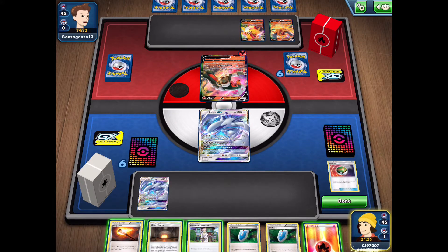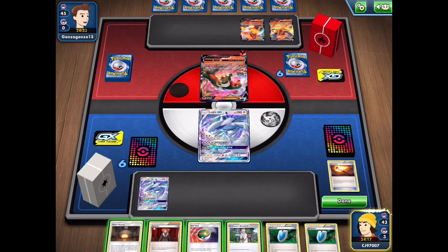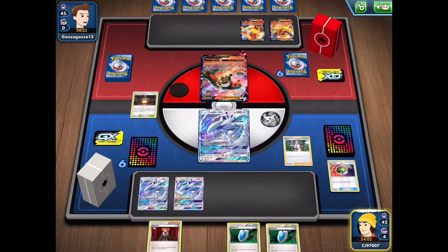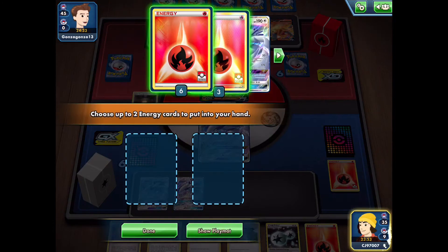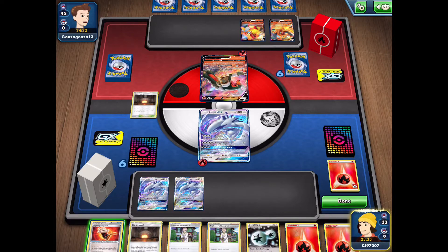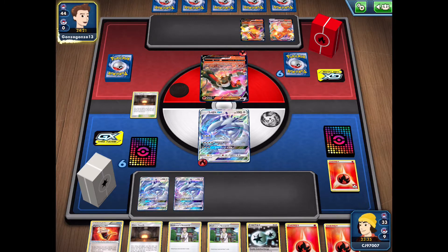We have the Nest Ball for the extra Lugia, but unfortunately we don't have a Welder. So we'll go with Fiery Torch and discard our energy, getting into nothing too great. We can Nest Ball and get another Lugia into play, as well as a Giant Hearth, and then use Professor's Research to discard the hand and draw a fresh hand. We can Giant Hearth here to discard an energy and get two more from the deck to thin it, then attach one and start powering up the active to get an attack off with Psychic or Lost Purge.